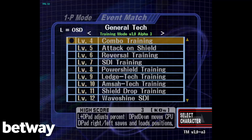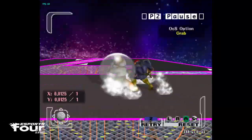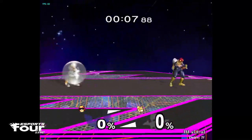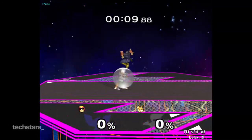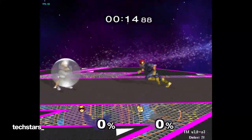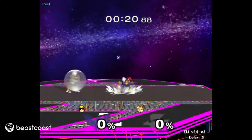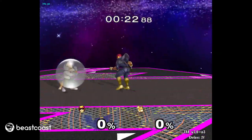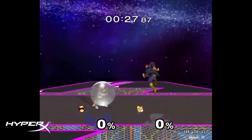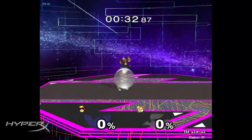Stomp is also good for shield poking — really valuable shield poke. Even on a full Fox shield with no angle, you can stomp on the ankle, the back ankle, and catch the shield slipping. If they're above like 50 to 60, a quick knee will probably kill them. A lot of people angle their shield up just to try to absorb some hits, so if you're cognizant of that, you can time and space your down air perfectly to get the shield poke.